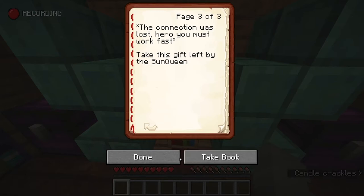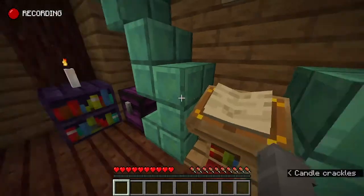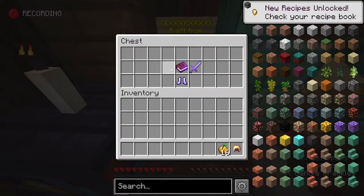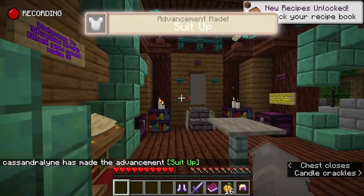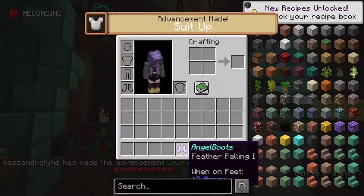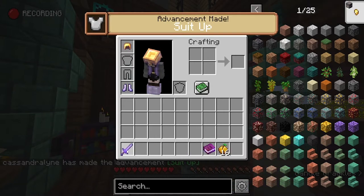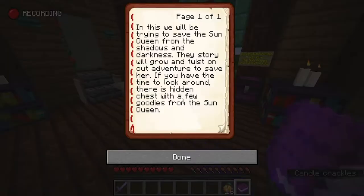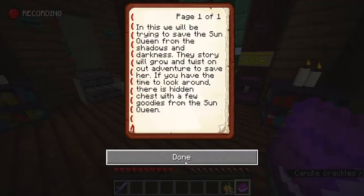Take this gift left by the Sun Queen. I believe if we come over here we can see we made a bit of an advancement. In this, we will be trying to save the Sun Queen from the shadows and darkness. The story will grow and twist our adventure to save her. If you have the time to look around, there are hidden chests with a few goodies from the Sun Queen.